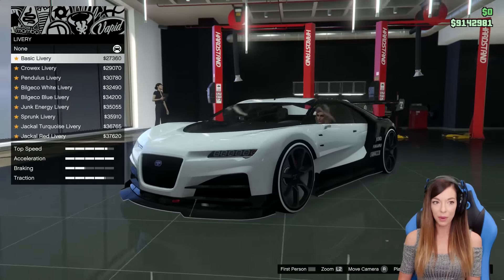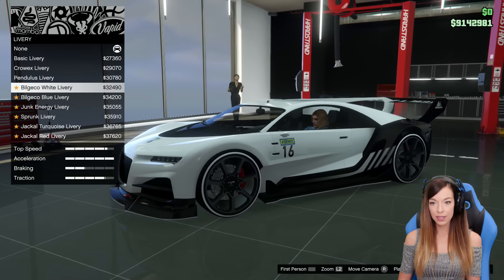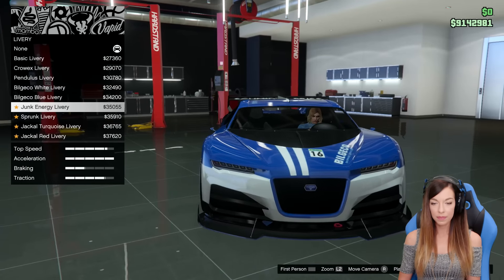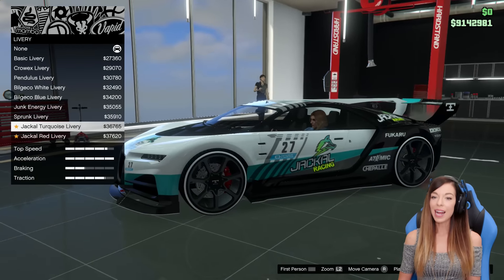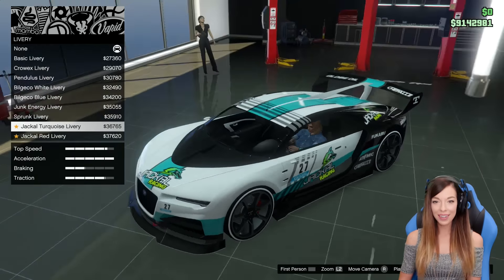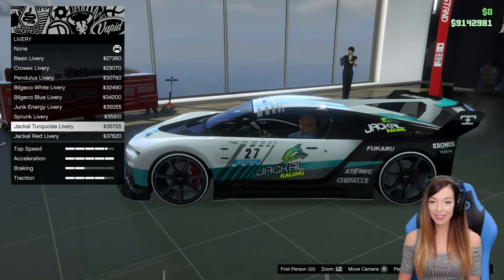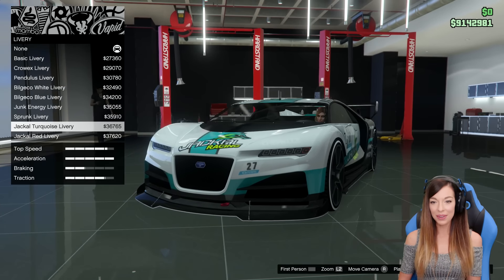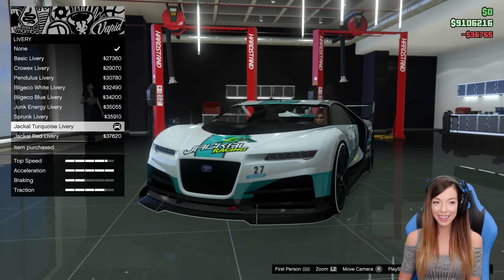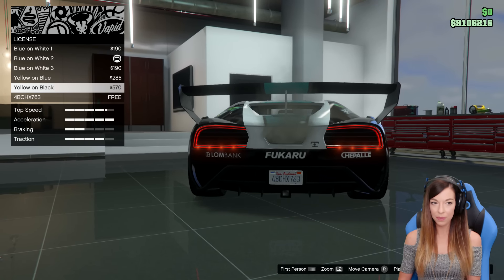I'll come back to the horn and interior. Let's go to the livery — we've got basic livery which adds some sponsors. Crow X, Pendulous... Junk Energy Drink, Sprunk, Jackal — that's my color! So much for a white car. Do we want to make this a sponsored-up car in those three colors? I actually think that looks freaking awesome — I love it.